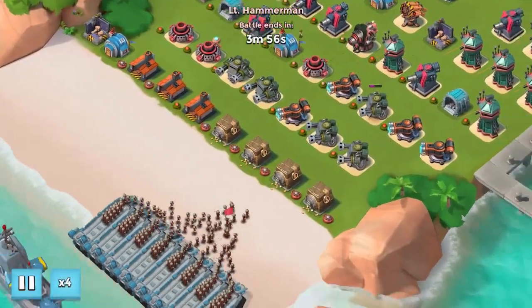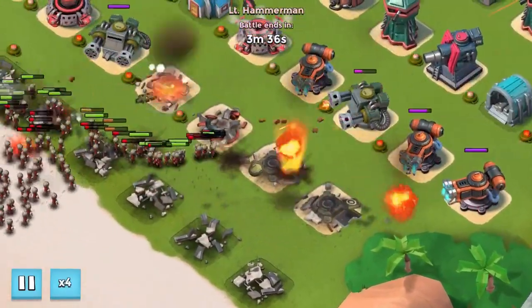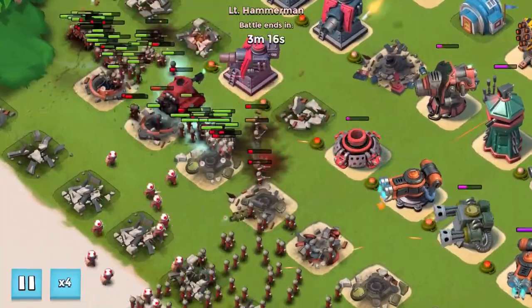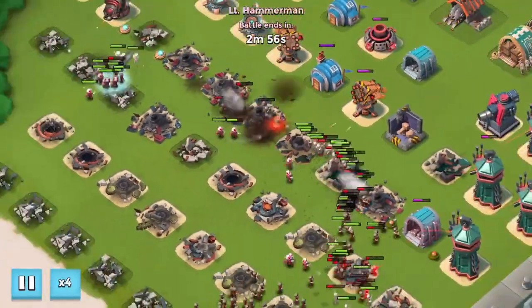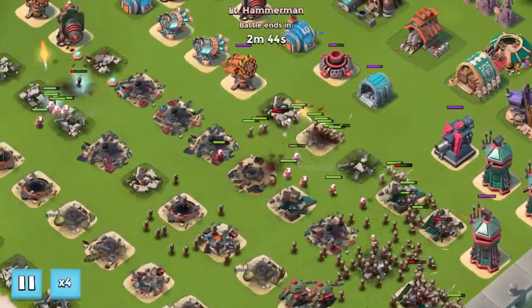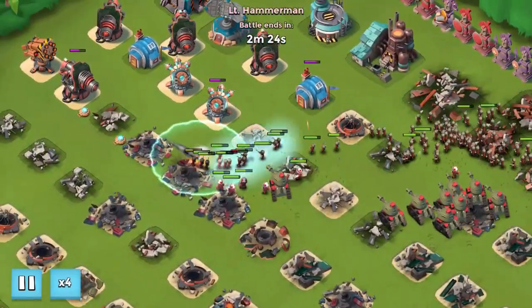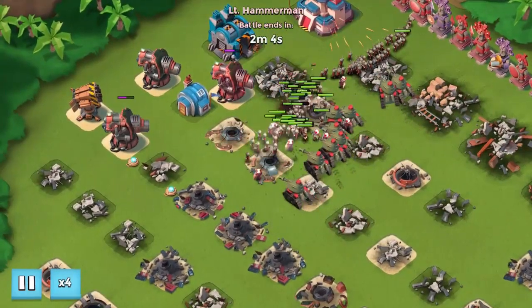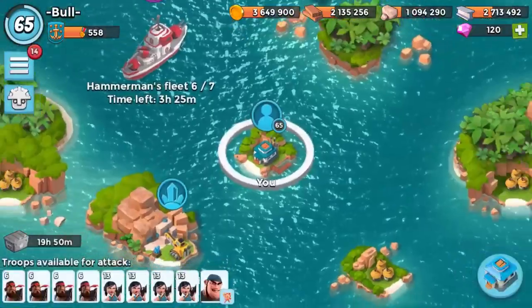Here we go — we've got some Riflemen coming in. We've got that Scorcher taking all the fire, but the Scorcher's getting destroyed by them. The Cannons took another shot. We've got no Splash Damage defenses left and we have a lot of Riflemen to deal with. This is doing a lot better than I anticipated, but I don't think we'll take this one out. We might just switch the base up straight away — there's not much point in wasting any more time on this base.